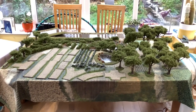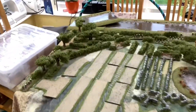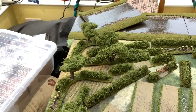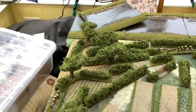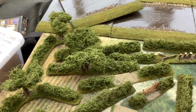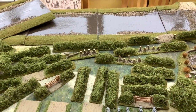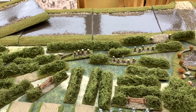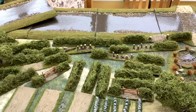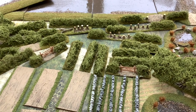Let's have a look at what we have. We've got some curved hedges, a couple of hedges with trees, some plain hedges with chopped down trees on them, and some hedges with gaps. They're all 12 inches long, the big ones. The smaller ones are 6 inches. And we've got a couple with gates.